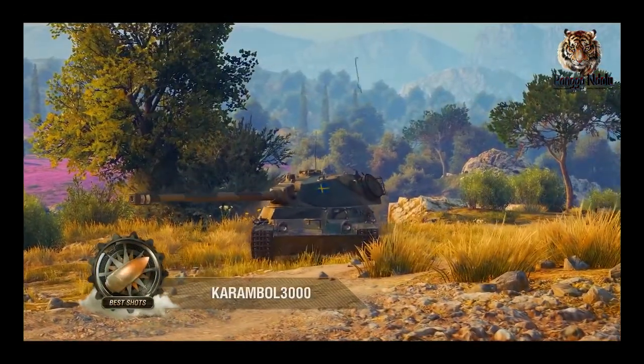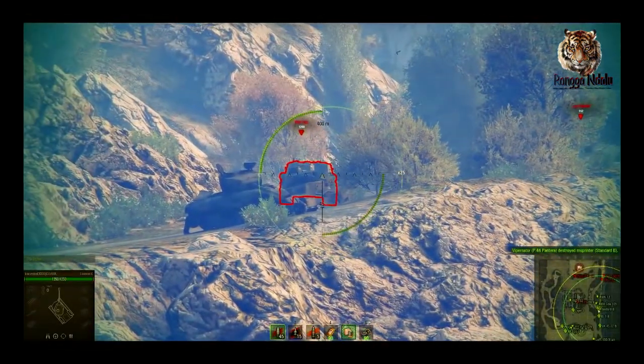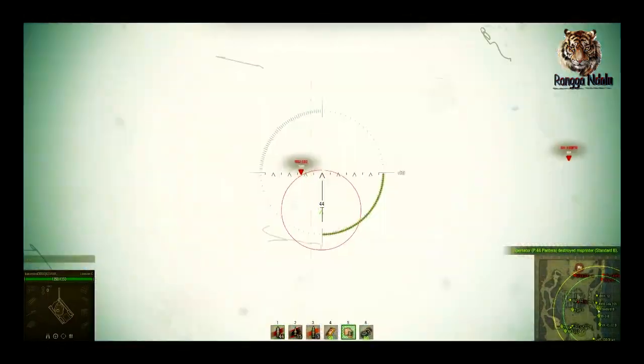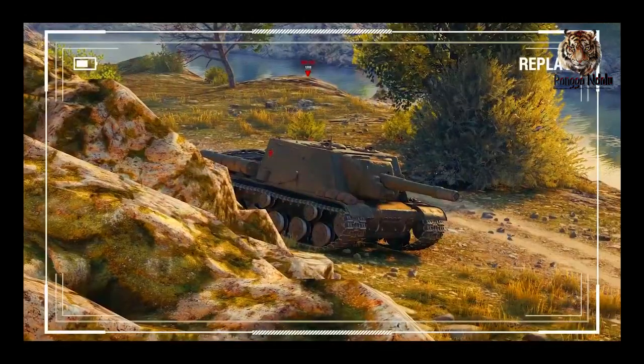This next shot is from KaramboL3000, who wanted to share this feel-good moment with everyone. Check out the ricochet from this ISU-152 that flies perfectly into the light tank hiding beside it.